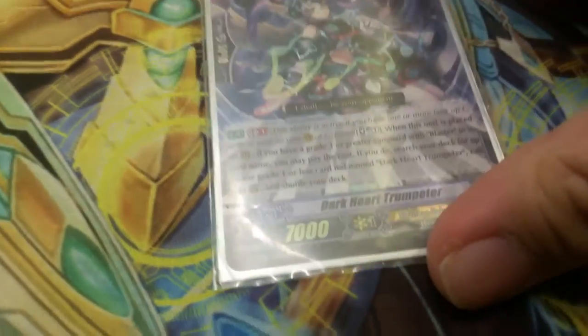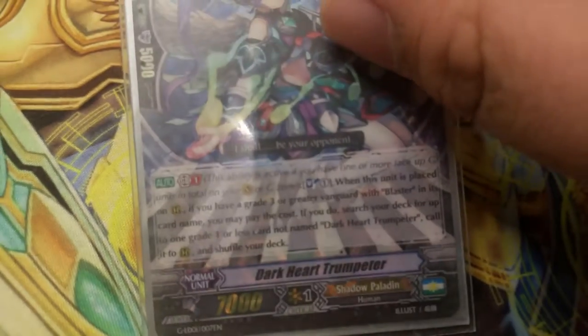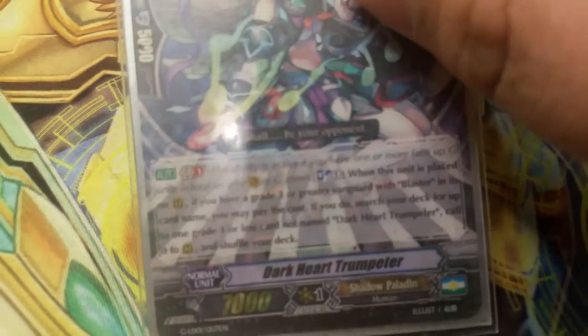Dark Heart Trumpeter — when this unit is placed on rear guard, you may pay the cost. If you do, and if you have a grade three or greater vanguard with Blaster in its name, search for a grade one or less card not named Dark Heart Trumpeter, call it to your rear guard, and shuffle your deck.